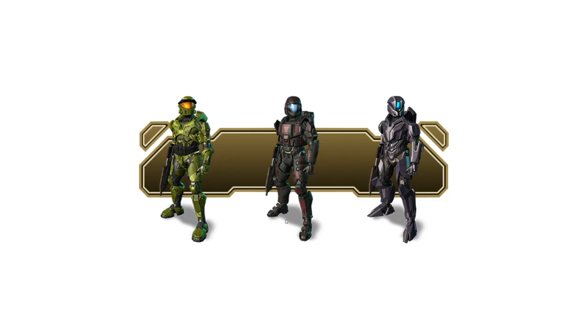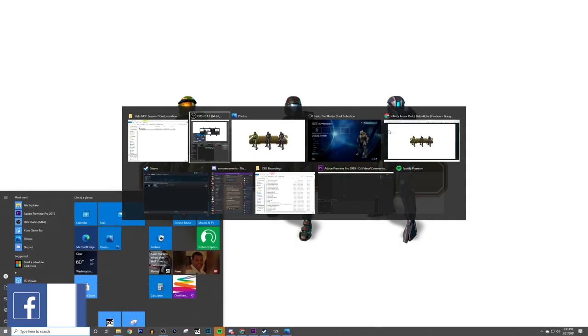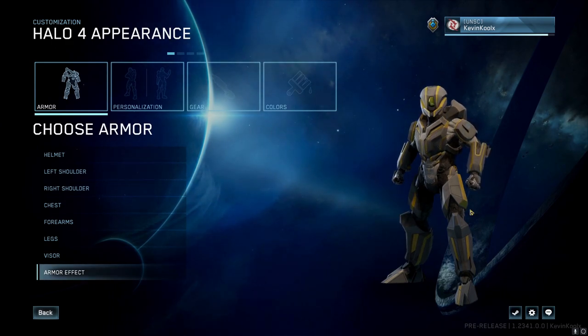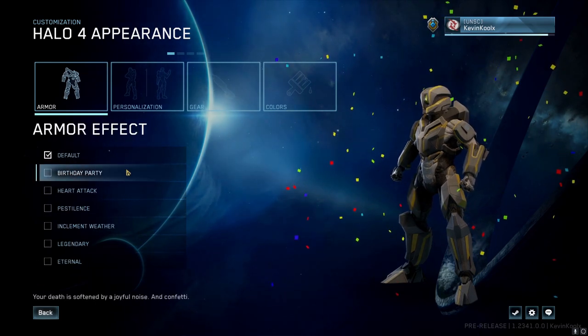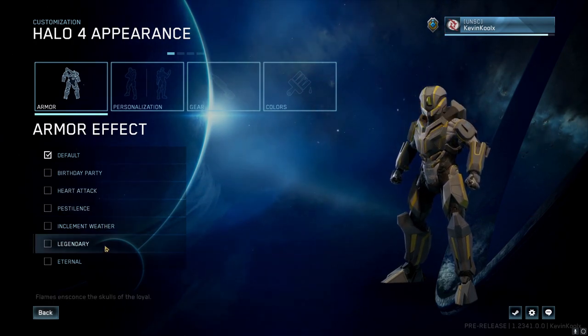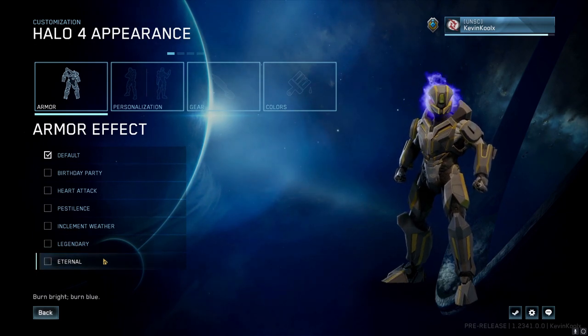The Champions Bundle DLC from Halo 4 — which was not previously in the MCC — has now been added into the MCC Flight, which looks awesome. I've got the Prefect armor set ready to go. A really cool addition is that armor effects are now in Halo 4 as well: Birthday Party, Heart Attack, Pestilence, Inclement Weather, and also Legendary and Eternal straight out of Halo Reach — now in Halo 4.